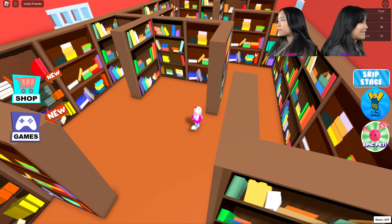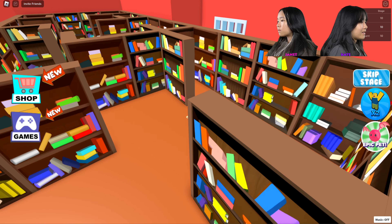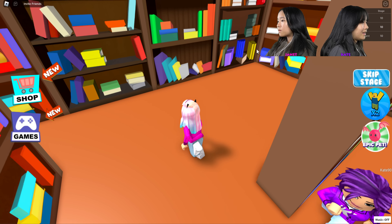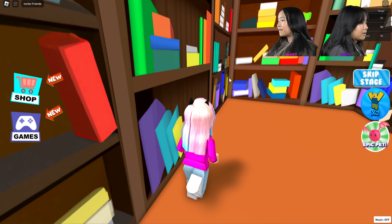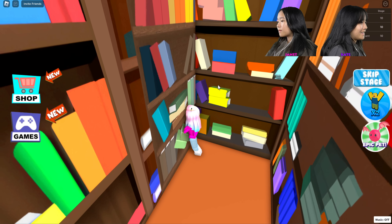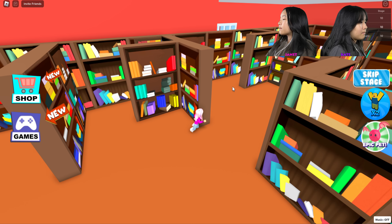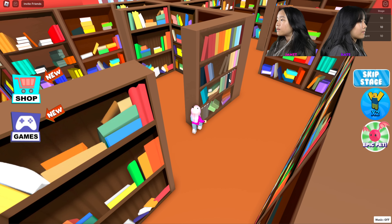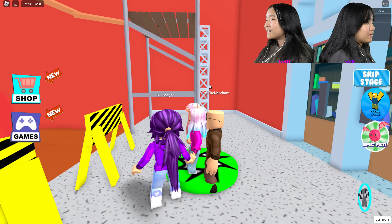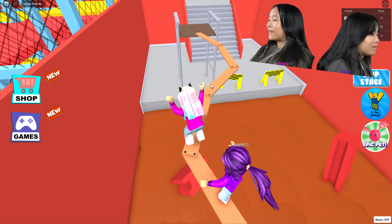Wait, wait, what? I'm confused. Is there a secret book we have to pull? First one to find it wins! That's too hard — this is a little sketchy but I don't think that's it. Oh, I found it! Where? It's a slightly different color. Oh so I win — no you don't, I found it first! Cheater, I don't know who found it first.